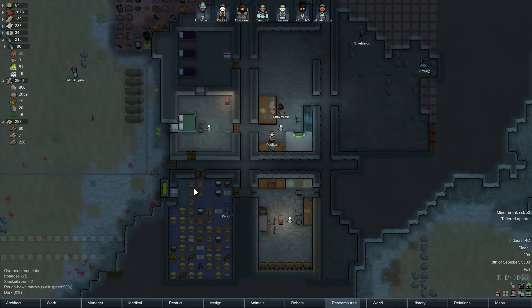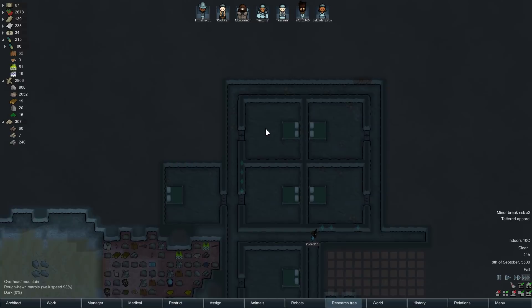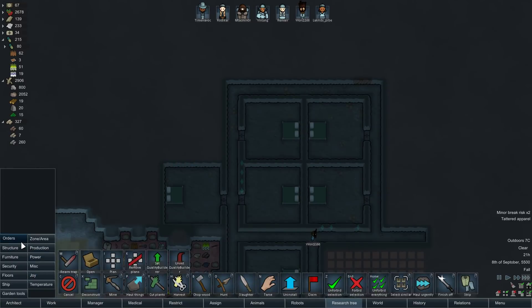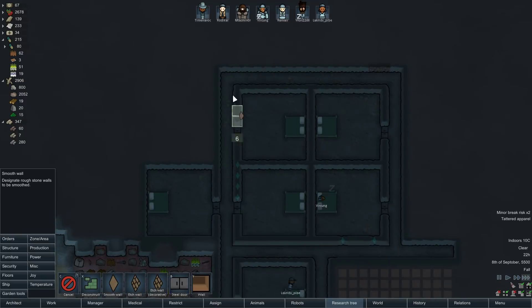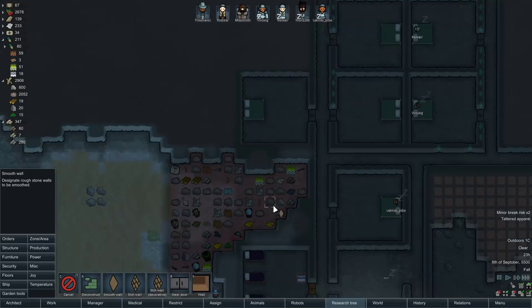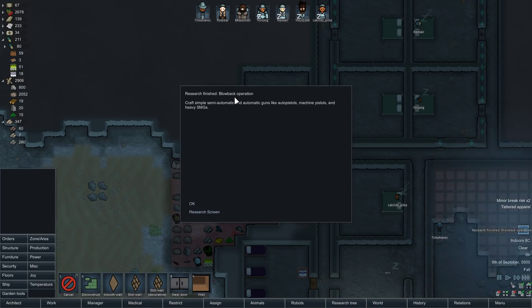We're doing some wall smoothing, which is going to be nice. Floor smoothing is going to be coming up relatively soon, and we'll probably smooth floor everywhere, probably including in the stockpile. We'll finish the wall smoothing first for power routing purposes — it does make things a fair bit nicer. And for routing power, I'll do the inside at some point, but for now we'll just worry about the outside. Blowback operation is done.